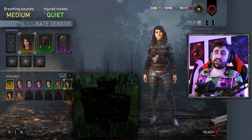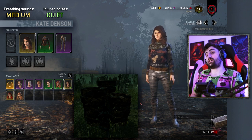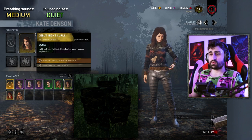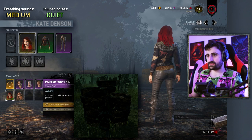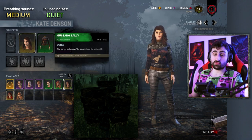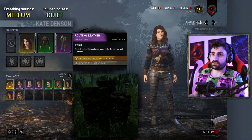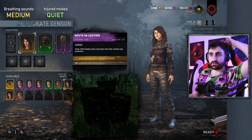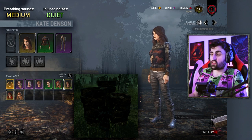Next up is Kate. Kate is arguably one of the quietest female survivors, which is fantastic. She's a very solid option if you are trying to get the most advantage, especially if you go with the brunette head, which stands out way less than basically anything else. Use the ugly sweater collection as well as one of her darker pants — I believe she's got two dark ones. The one from the Route 66 set is the best in my opinion. This makes Kate relatively small, relatively quiet, and relatively blendy — honestly a great pick.